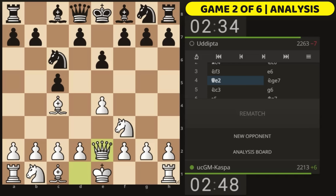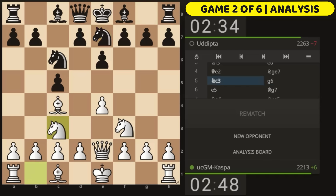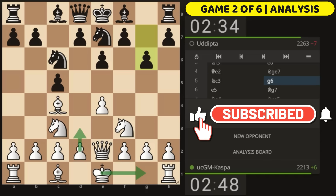Pawn to e6 was played, but I played the simple Queen e2 — a very key move in our Baudela Attack — because once again I'm preventing the move pawn to d5, since I would have just taken for free. That's why my opponent played Knight g7, preparing for pawn to d5, which is why I played Knight c3, overcontrolling the d5 square with three of my pieces. Then g6 was played.